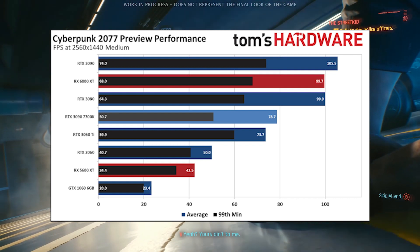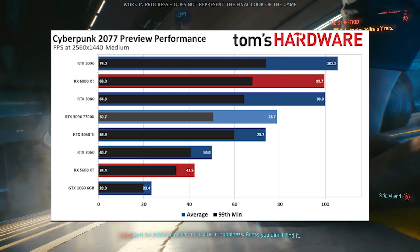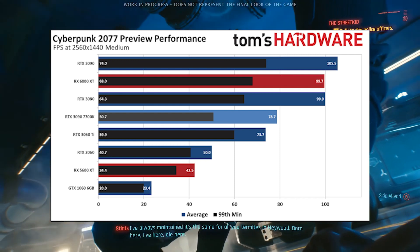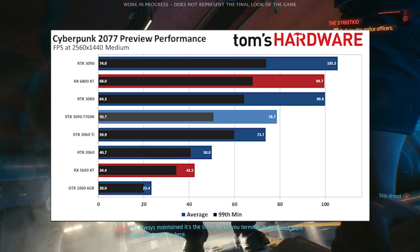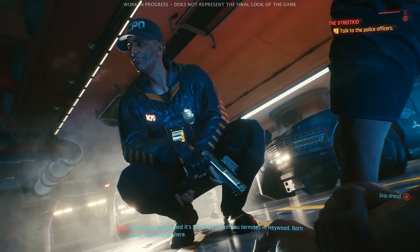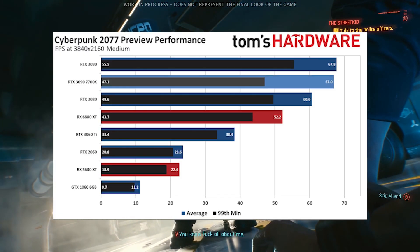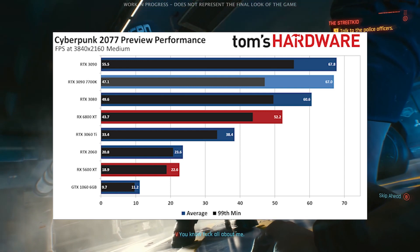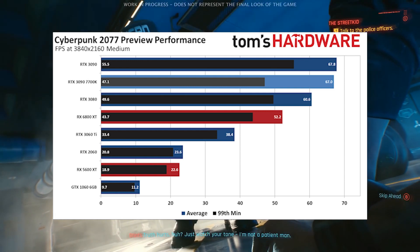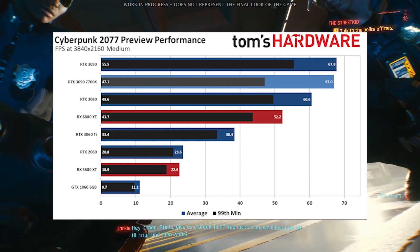Next up is medium at 1440p. We see the 1060 GPU's around the 20 FPS range, and I'll be honest, that does not sound like a great time to me. I'm not trying to dog anyone with a lower end GPU at all — I just want to provide information as I have it. And medium at 4K: I'm actually quite surprised to see the 3060 Ti doing so well at 4K here. Despite it being at medium settings, an average 38 FPS at 4K isn't doing bad for an RPG.